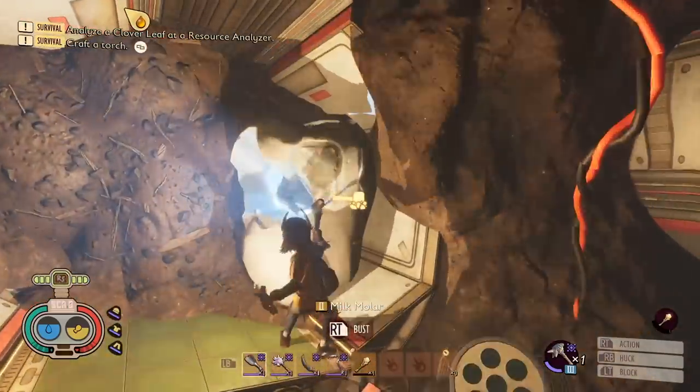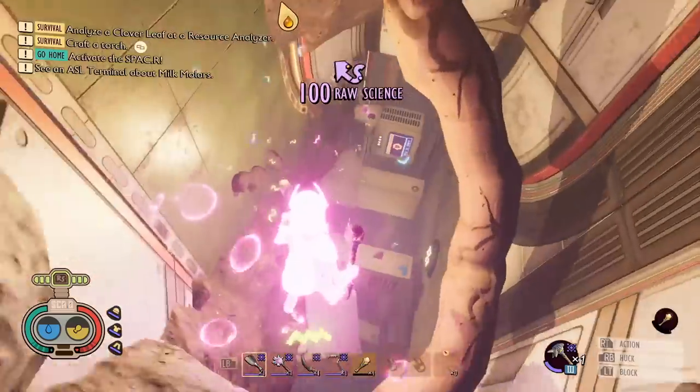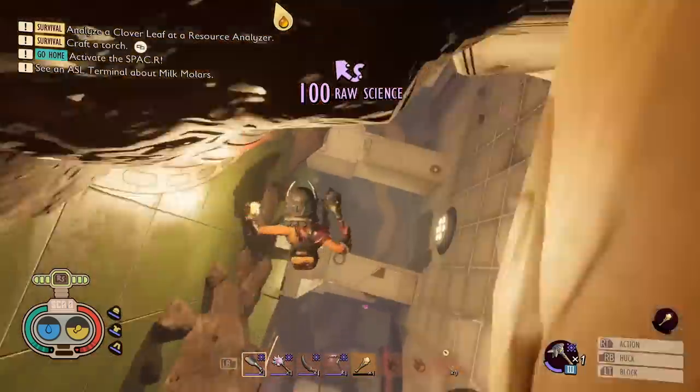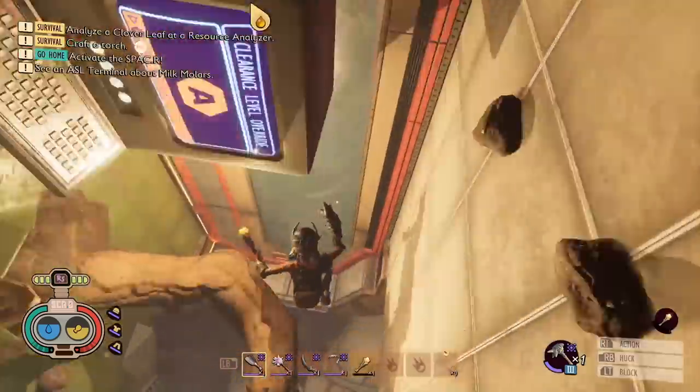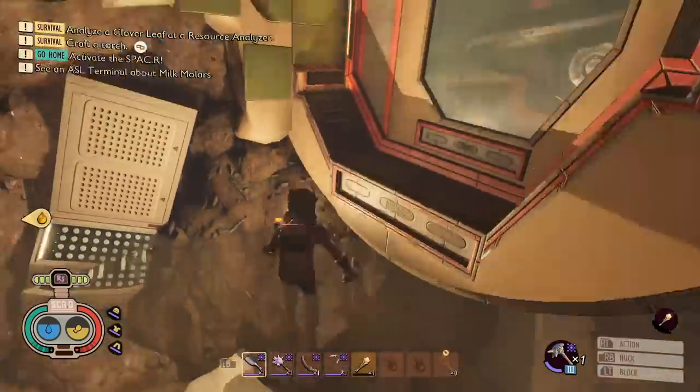You'll find a milk molar — grab that. Then you can see we've got a drop-down. Make sure you get the 100-drawer of science and just fall down pretty much. You can obviously see if you can jump and land on these consoles, but as you saw, I fell down as well.